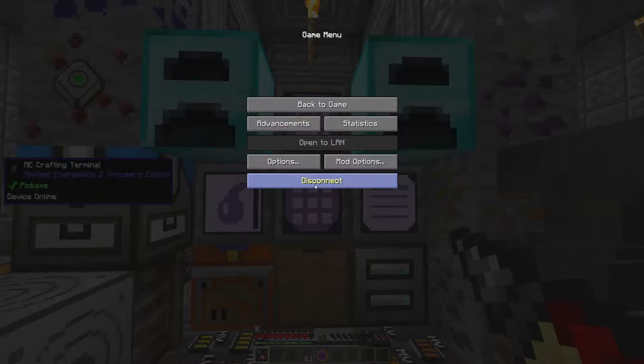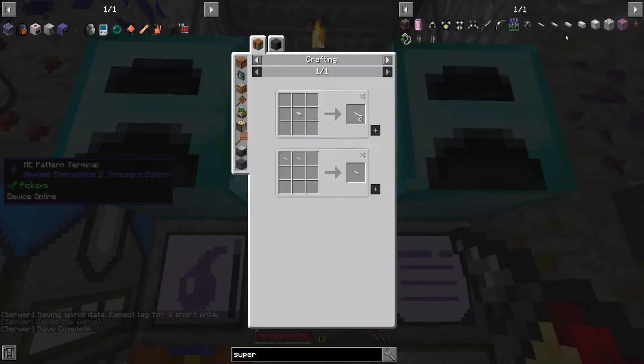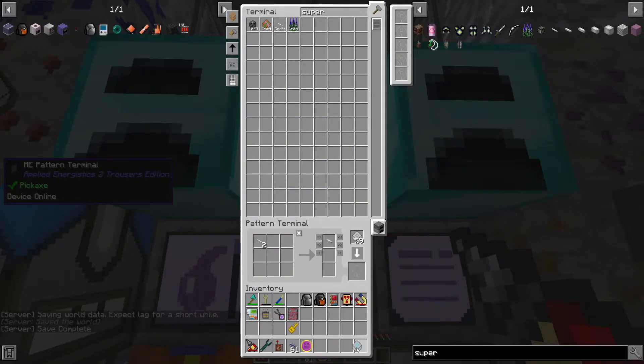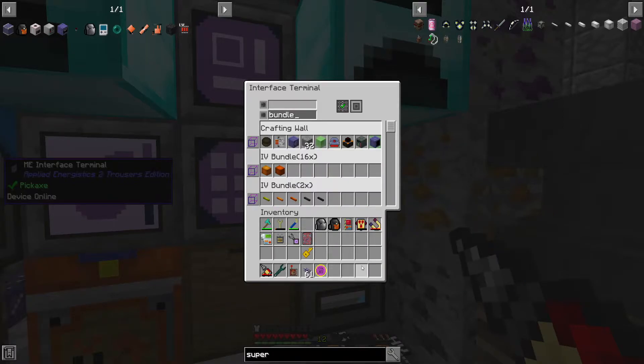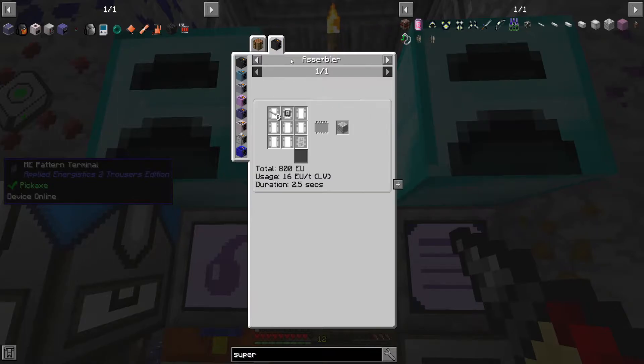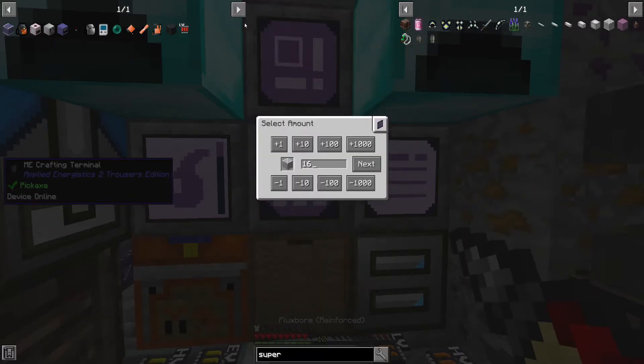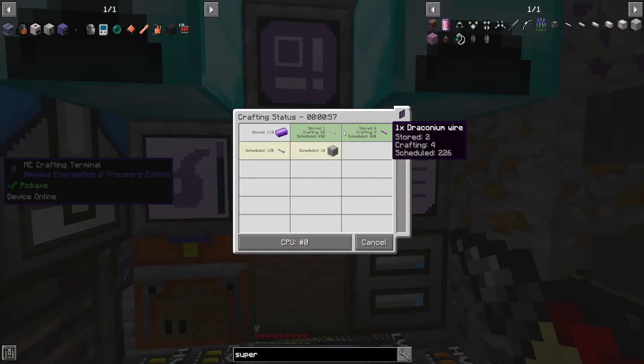ZPM opened up. Superconductor coils — when we go to make those, we're going to need the two-times wire. So let's get the bundle. I might put the superconductor wire in the PA wire mill, because I think we're going to be needing quite a lot of these later on. Really it would just make things a little bit quicker, and that would definitely help in the end.